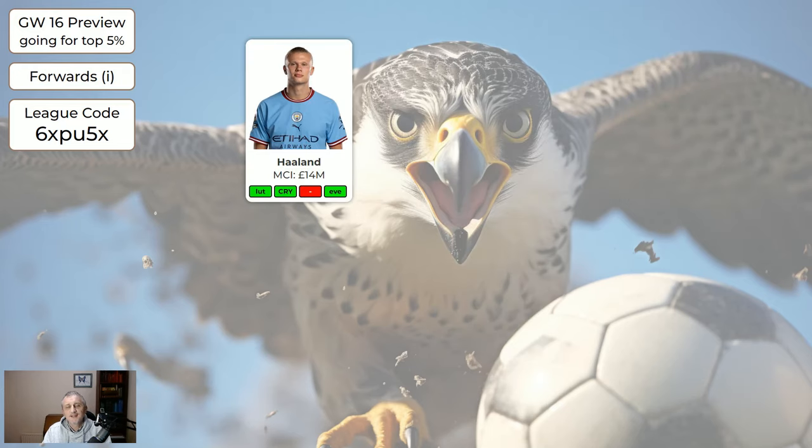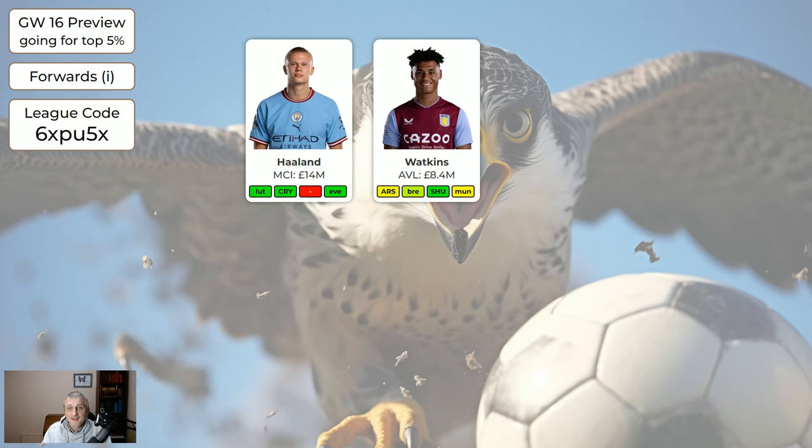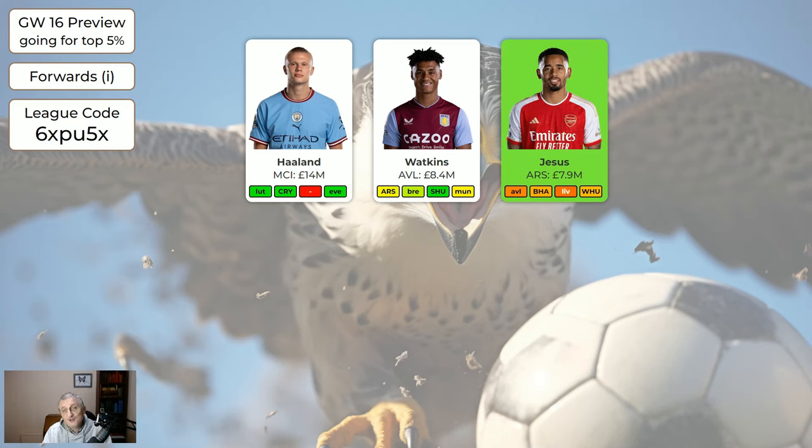As for the forwards, Erling Haaland has three very nice fixtures in the next four game weeks — game week 18 he's missing. I've not made him green but if you've got him you should keep him, and if you're wildcarding you should bring him in. Watkins is a good solid player — second most expensive forward in the system — but he ticks along nicely. Jesus was introduced back into the system a couple of weeks ago and he's very nice. If I had to choose between Watkins and Jesus right now I would go Jesus.